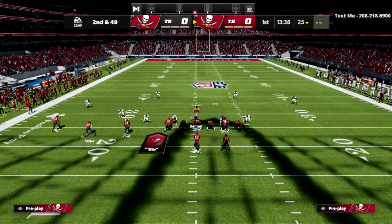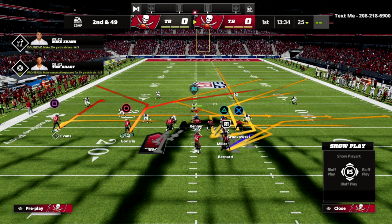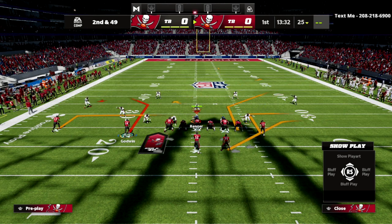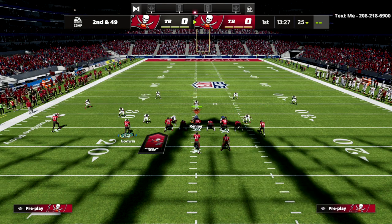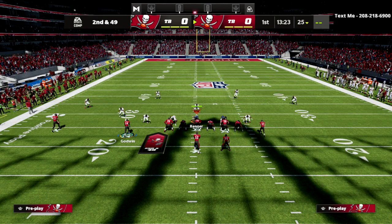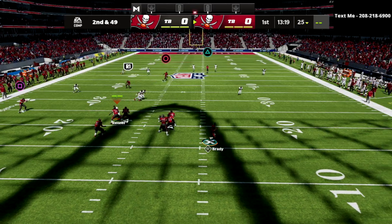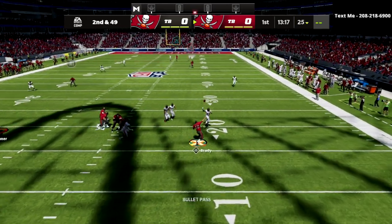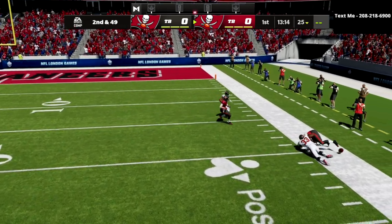We also can't smart route the post here. Motion Scotty Miller to the left, block your tight end for extra protection — if you don't want to block your tight end you don't have to, but I feel much more comfortable with it. It helps me roll out of the pocket and buy more time. Watch — I've got a quick read over the middle, not there, now I'm rolling out of the pocket, and as you can see it's wide open over the top.